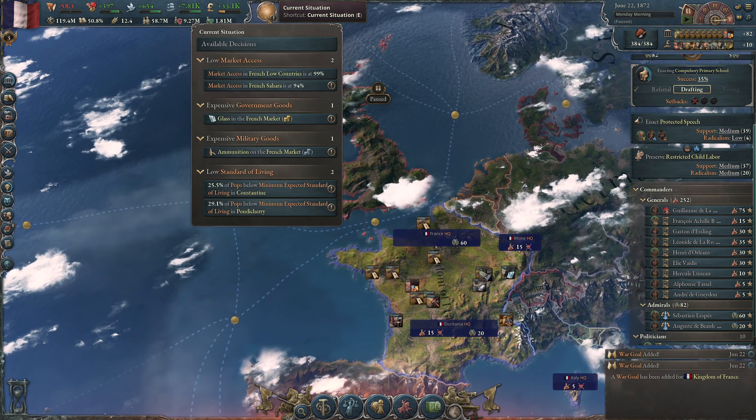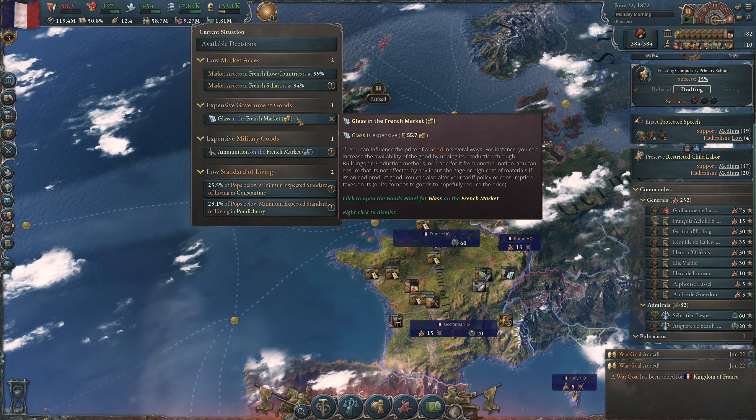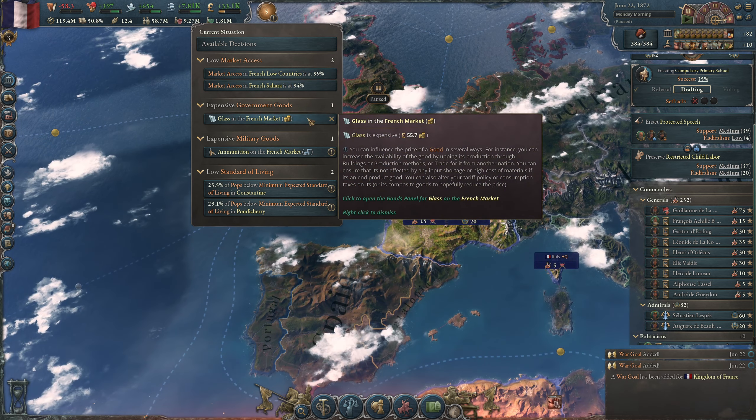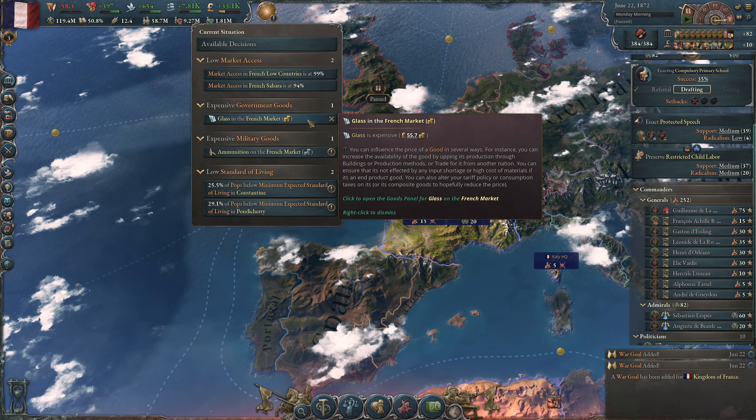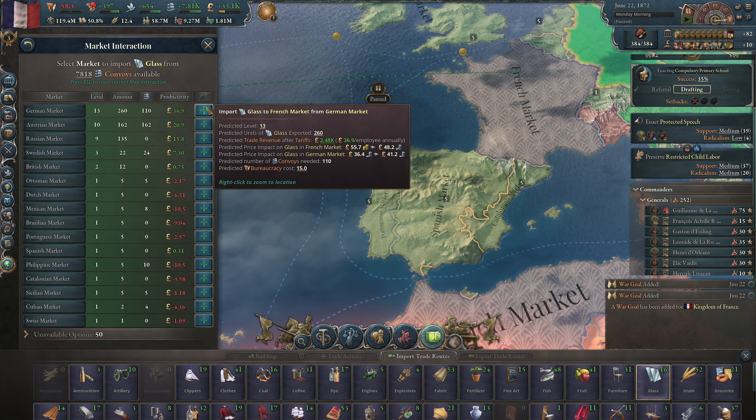And then promote him a few times. More than a few times. We have cheese with glass — that is very expensive. It's imported for now.